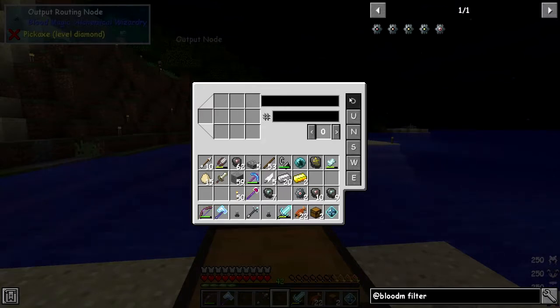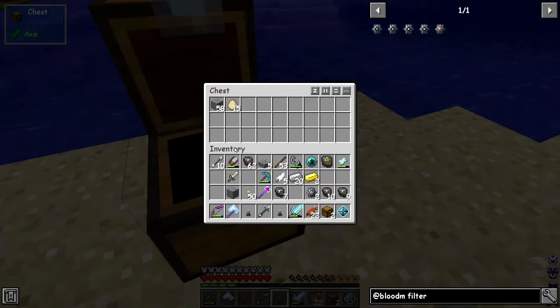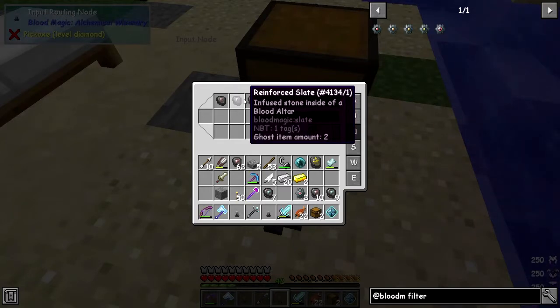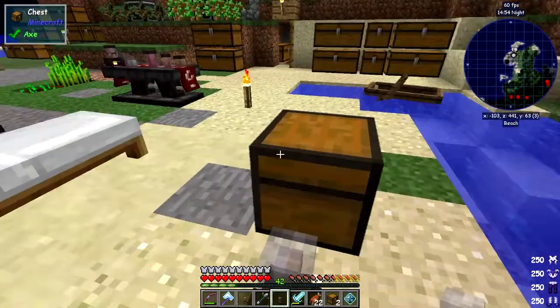Right click the input node and you get this interface - the default is down. You can put an item in here which is what you want to filter out of this chest. We'll try it with some eggs and some stone. I'm going to put eggs and stone into this chest, and all I want to do is transfer some stone across into the other chest. This is an output routing node and here is an input routing node. We want the north face, and we want to say collect stone - put stone in here and say how many, like 10 for example.